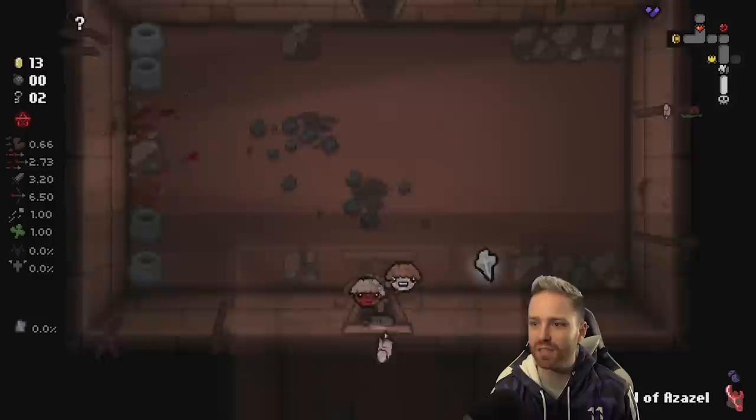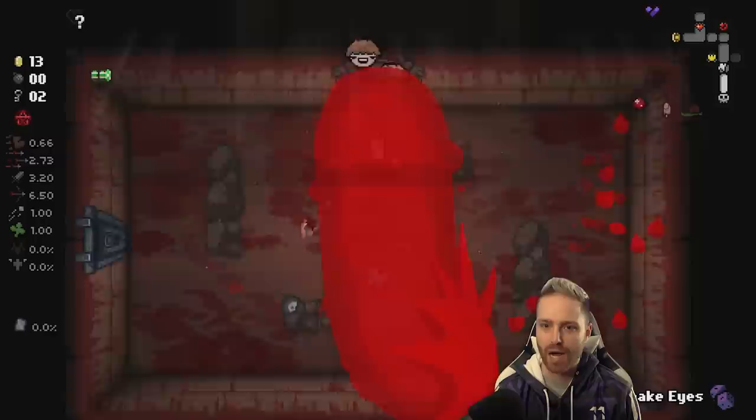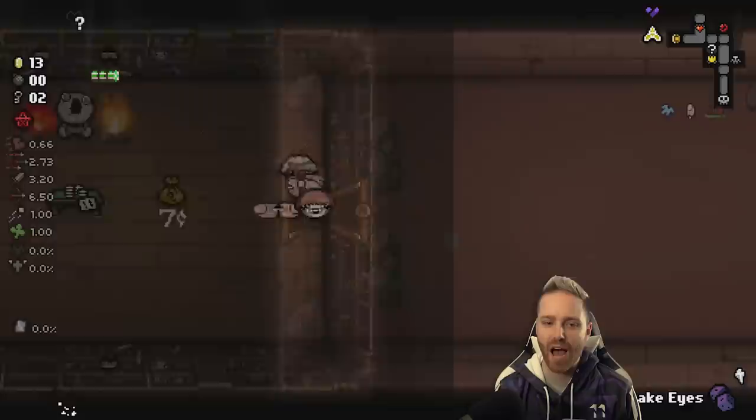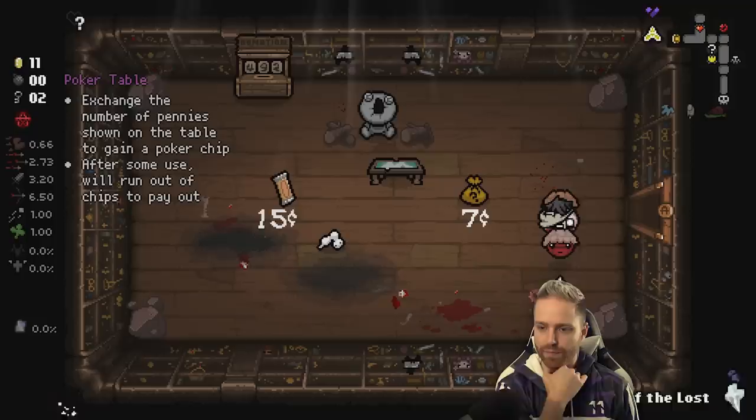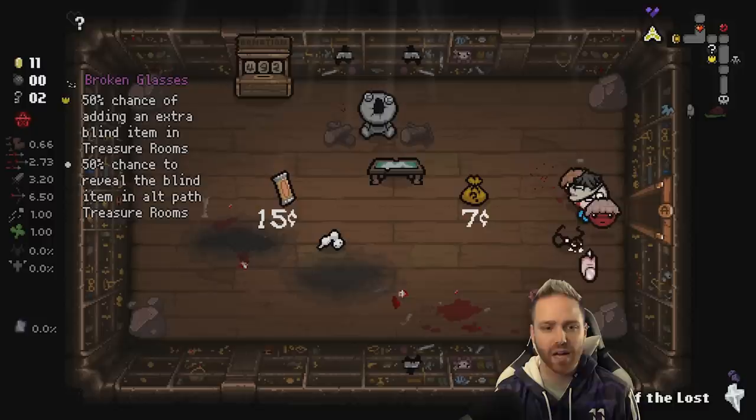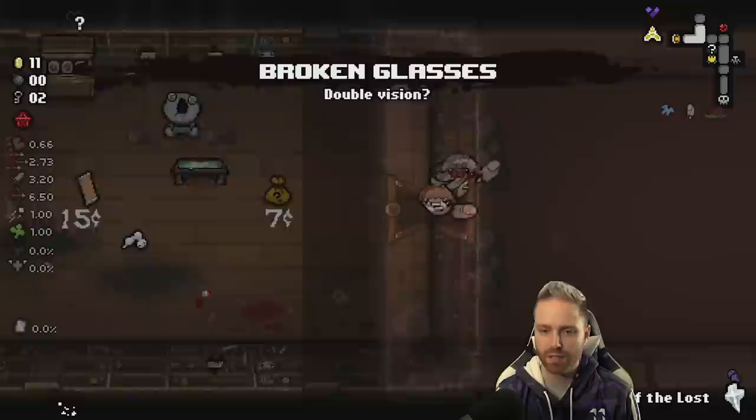Soul of Azazel's really good, and we could take maybe Soul of the Lost to get a free devil deal next floor. Soul of Azazel, go. Shops are different with Zach - a lot fewer items, and then there's this table here where we can trade our money for poker chips. Four chips, go - just spawned enemies, so we're not getting too lucky here.